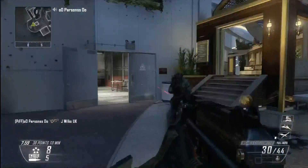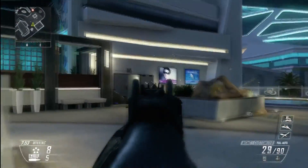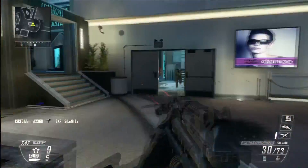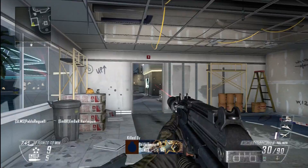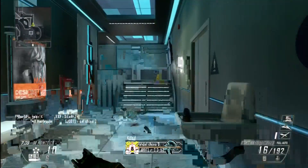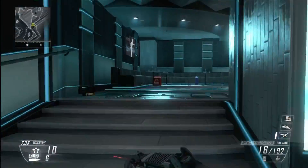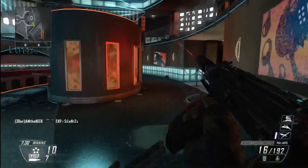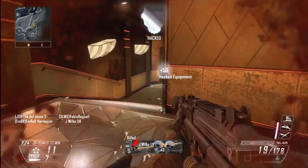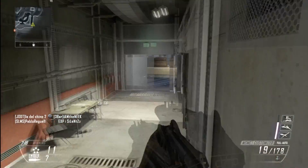One thing that I hate about Plaza in free-for-all — people who go up them ladders and stay in the top bits do my head in. Fair enough if it's a team game, but in free-for-all it does my head in, especially in party games like One in the Chamber as well. I'll do it once or twice — I know I'm moaning about it. But it annoys me when people, for the full game, just camp up there. There seems to be a thing in One in the Chamber where split-screeners want to camp together and hide up there, and you've got no chance.